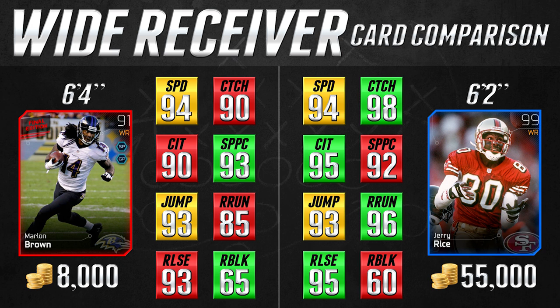Let's take a look at the categories we're going to be comparing today. There are a ton of things I don't have on this chart — you can go to Mudhead and compare them if you're interested — but I think these eight things are typically the most important for wide receivers: speed, catching, catch in traffic, spectacular catch, jump, route running, release, and run blocking. We also compare height and average price on the auction block. The first thing you'll notice is that a lot of these statistics are very similar. We actually have two attributes that are exactly the same — speed and jumping — both 94 speed and 93 jumping.